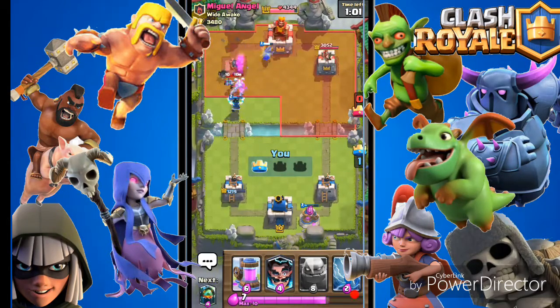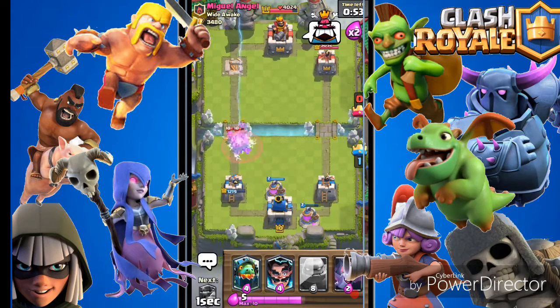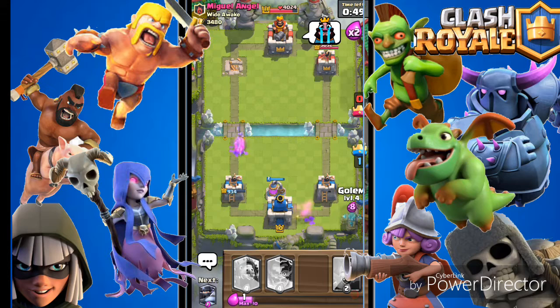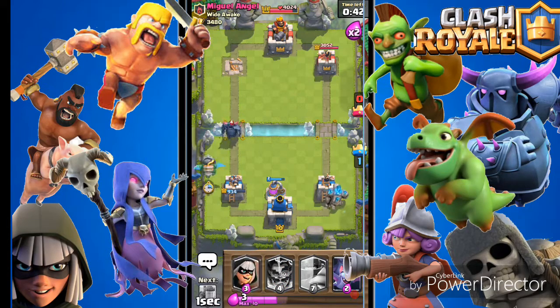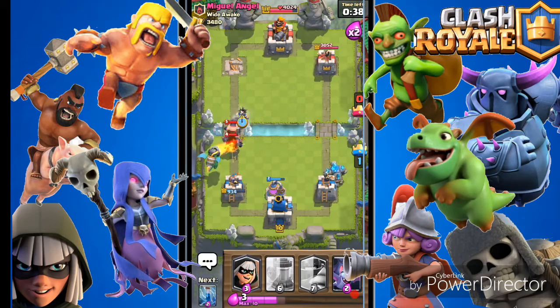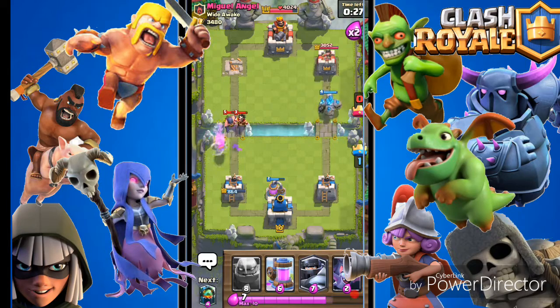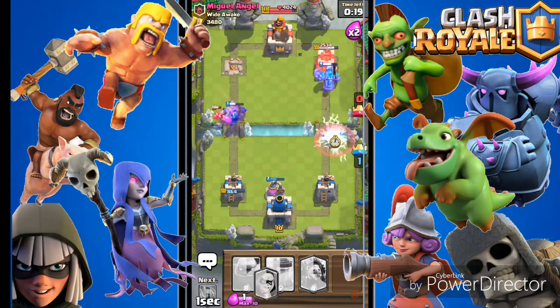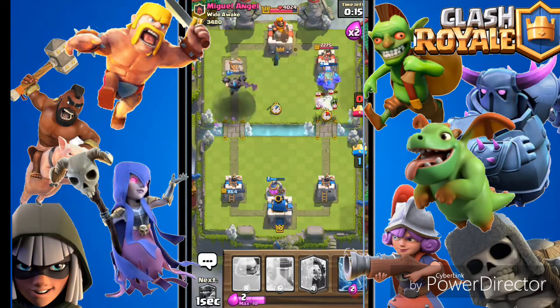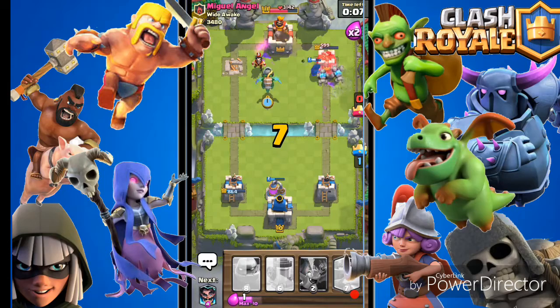This deck is really nasty — if you have no perfect counters you're completely dead. We're taking down one of his towers. The golem is down — but the golem's death bomb connects on the tower, oh my goodness! That's a bonus for us, and yeah good game — that's probably going to be the second tower as well.